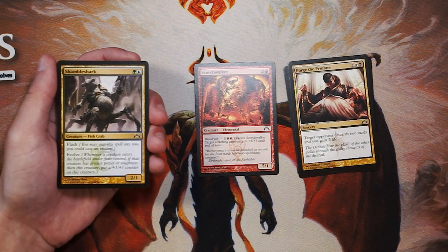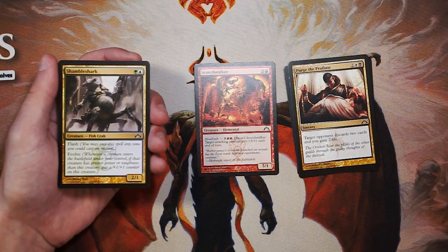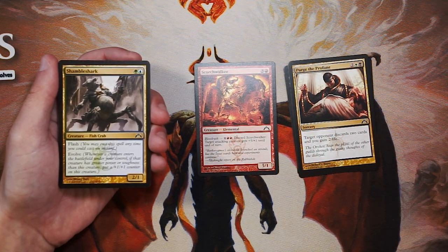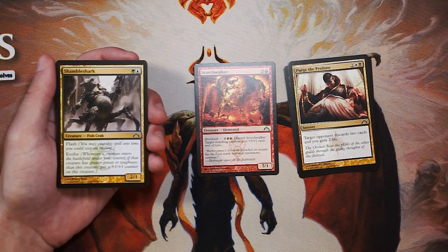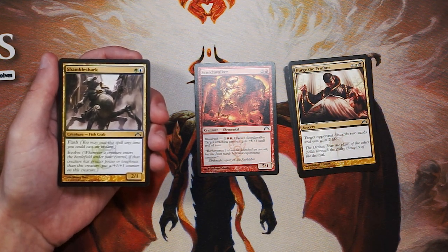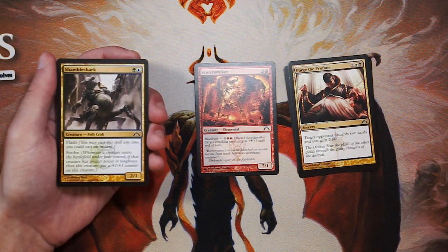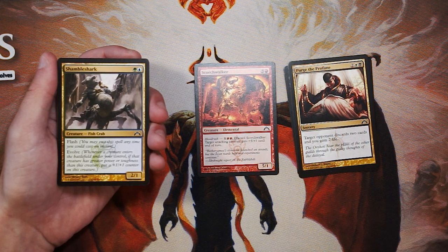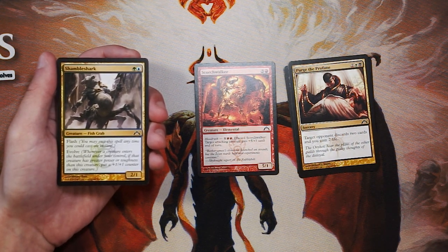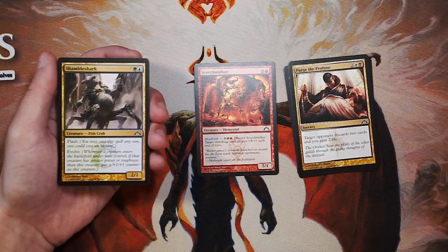Shambleshark is a 2/1 for green and blue with flash, so you can play it any time you can play an instant, which is really nice. It also features Evolve — the Simic mechanic: whenever a creature enters the battlefield under your control with greater power or toughness than this creature, put a plus one, plus one counter on it. With only one toughness it'll be pretty easy to get one or two counters on it quickly. It features the Simic mechanic really well, but it's not as aggressive as Scorch Walker. The Blood Rush mechanic edges it out — I'd tend to pick Scorch Walker over it.